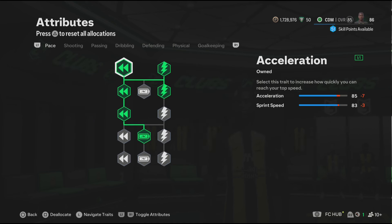Now for the pace, you get 85 acceleration and 83 sprint speed. That's good enough pace for a Kante build. So yeah, that's it for the blueprints.